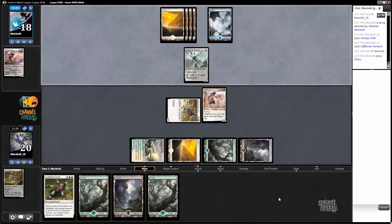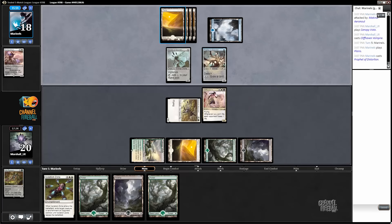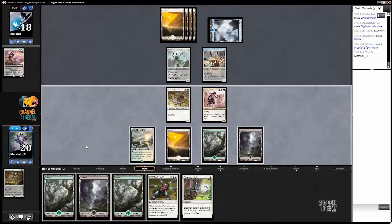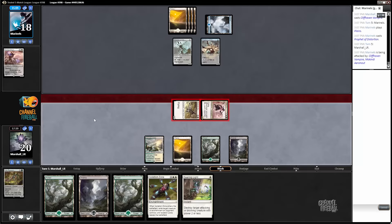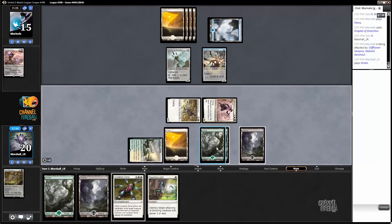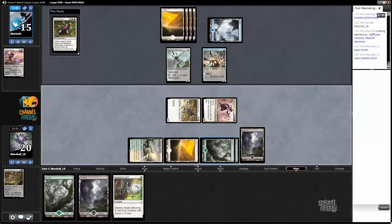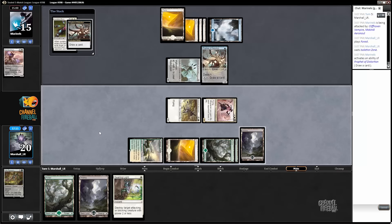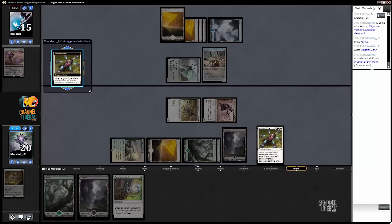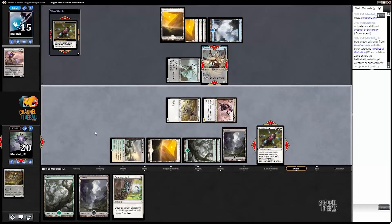Now we just need some action — still no colorless mana for this guy. Oh, I spoke too soon — Warden — so we're going to have to Isolation Zone the Profit.